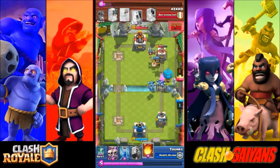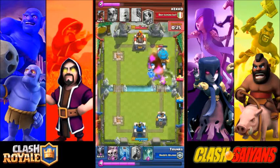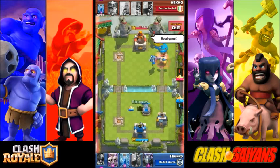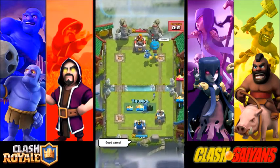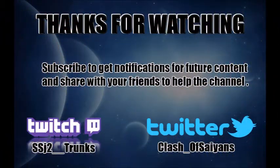Once they get one tower down, you can preemptively guess they're going to play elite barbarians and place your tombstone early. That way, if they do play it, the elite barbarians will get stuck on the tombstone while your troops take them out. That wraps up my first how-to guide on Clash Royale — countering the elite barbarians. If you've made it this far and liked what you've seen, go ahead and hit the subscribe button. I'll have more content coming in the future. But until next time, this is Trunks signing out.